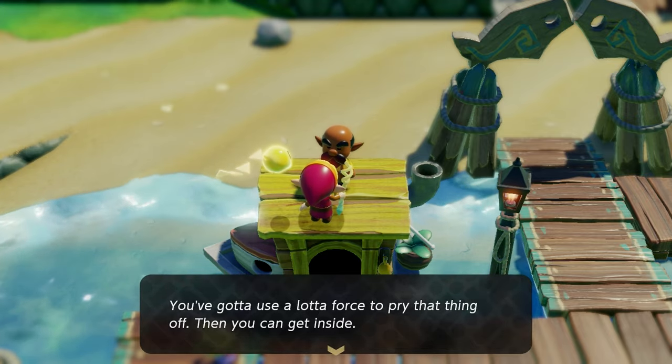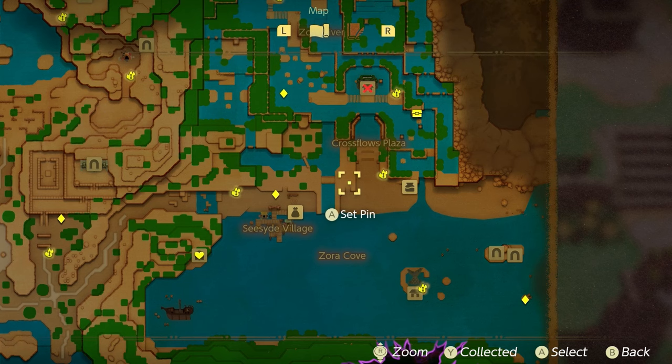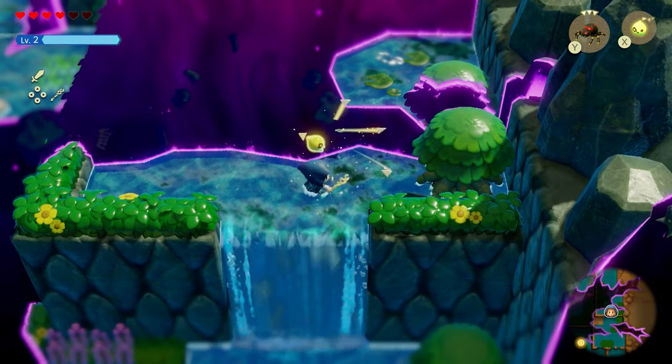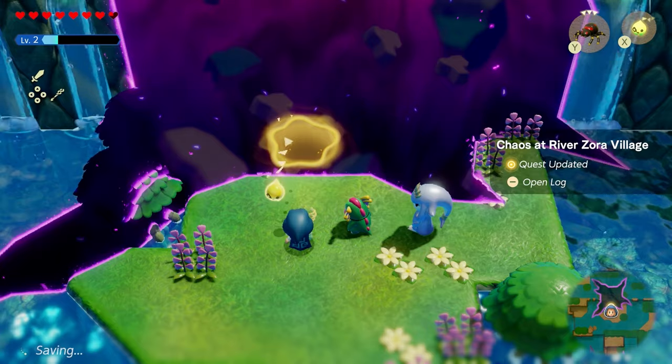The third fairy bottle is initiated by starting a quest called Zappy Shipwreck in the Jabu Waters area at this village. In order for this quest line to show up, you must complete the Zora dungeon and rifts temple — all the things that are basically happening over there.